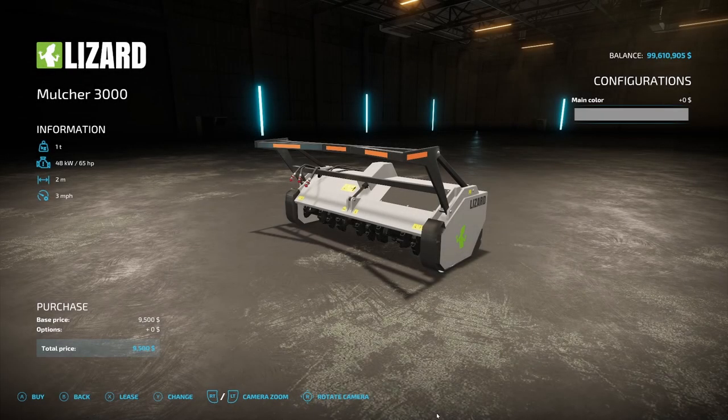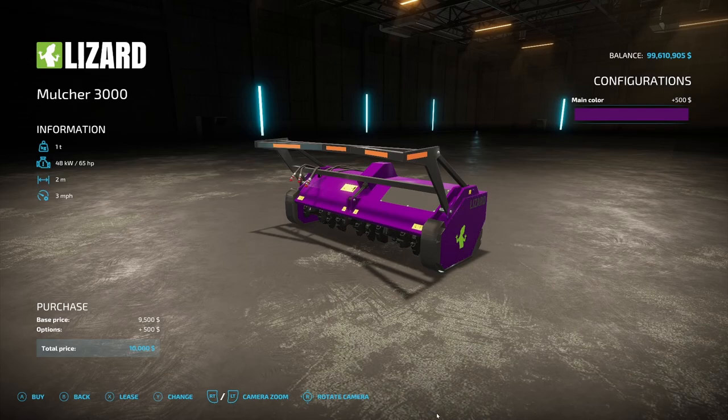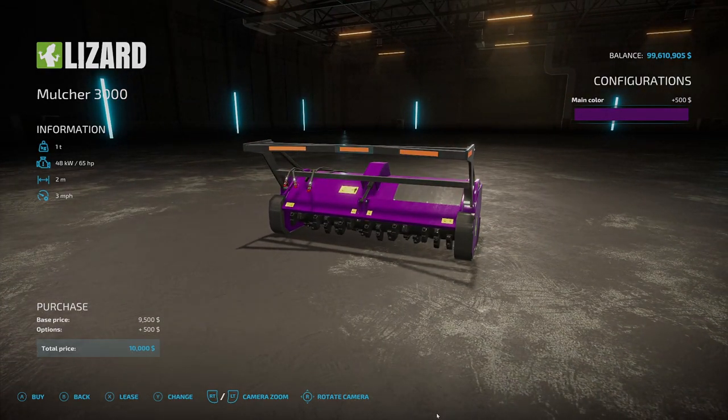Next, we have a new mulcher: the Skid Steer Forestry Mulcher from Bargain Mods. It's 3.55 megabytes and only four slots on consoles. This Skid Steer Forestry Mulcher is a fun and versatile tool that will allow you to clean your property, clearing bushes and grass, mulching wood, and even felling and mulching standing trees. Price is $9,500, required power is 65 hp, working width is 2 meters. You can change the color to pretty much any color you want.